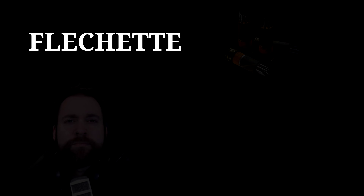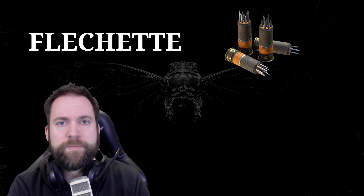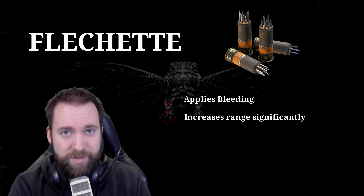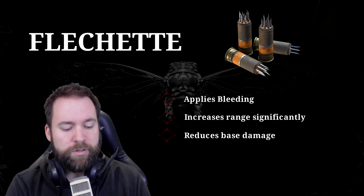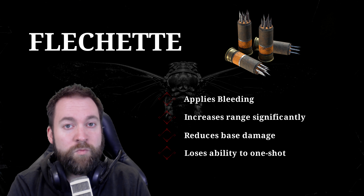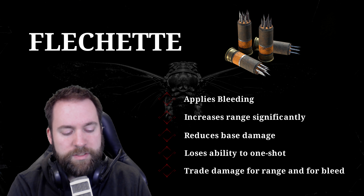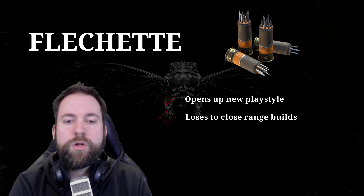Here's a quick overview of the flechette rounds. They're basically shotgun shells that contain little darts which you send flying at your enemy. They apply bleeding and increase your range significantly, but reduce the base damage. That means you lose the ability to one-shot people with your shotgun — even point blank, a single shell will not kill. You're trading damage for range and the bleed effect, which opens up new playstyles.